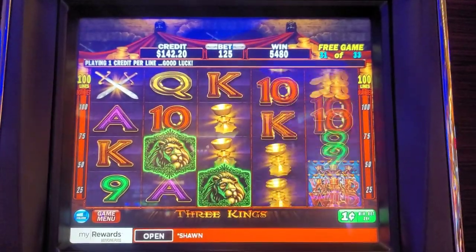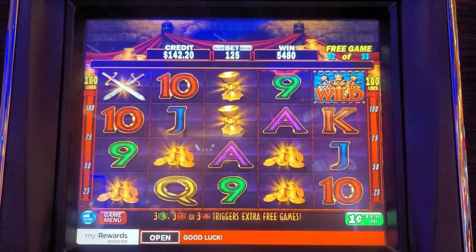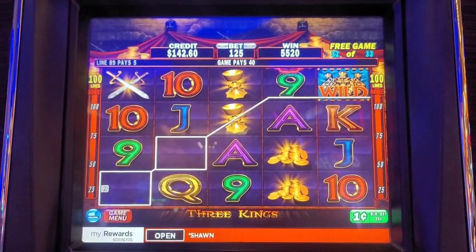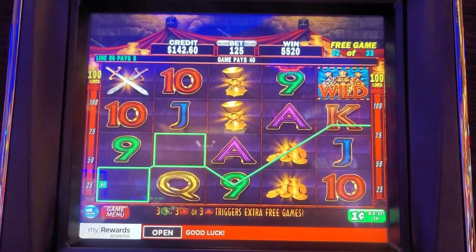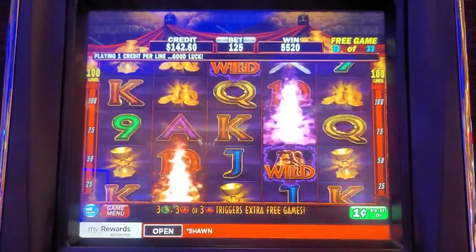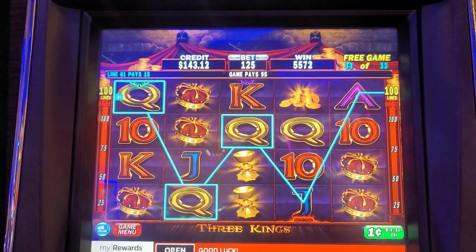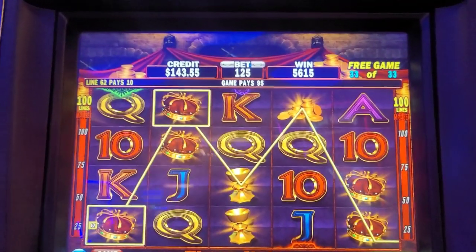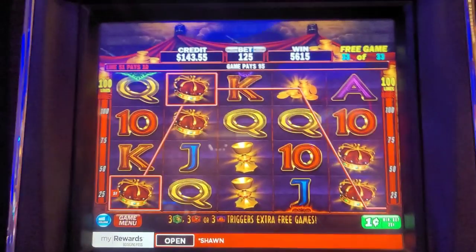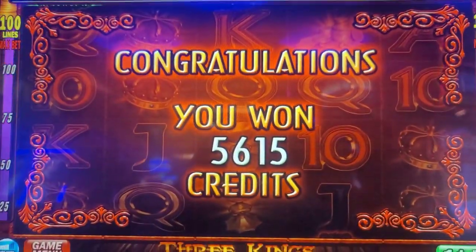Two more games to go. Last game — we need a re-trigger, save it! Re-trigger us right here. Re-trigger! Ooh, there's the crown started. Not bad — $56.15 on the bonus, not bad for 33 games. There you go, not bad.